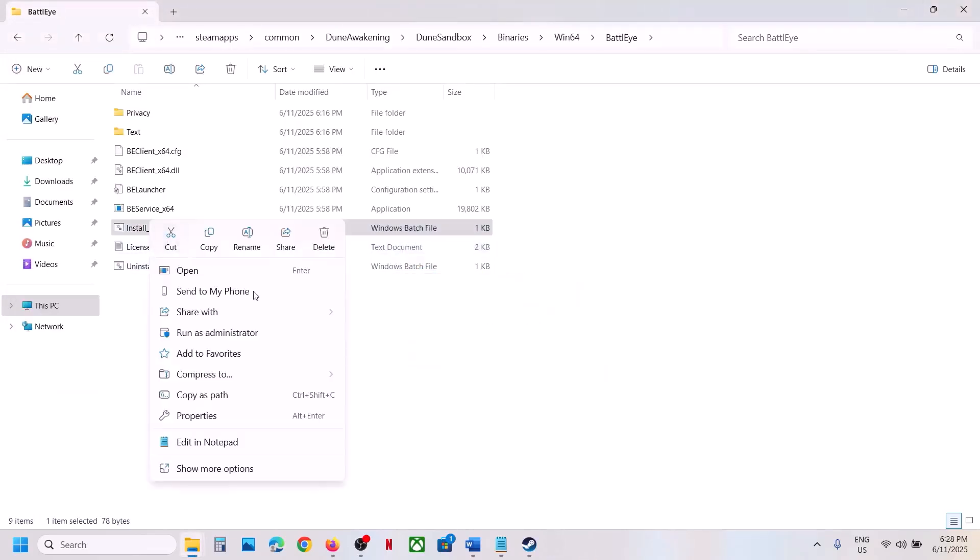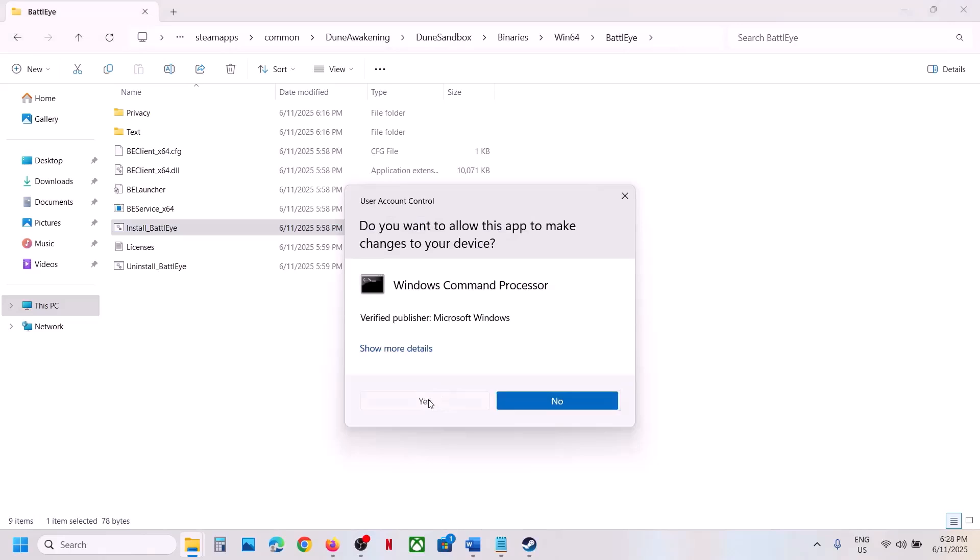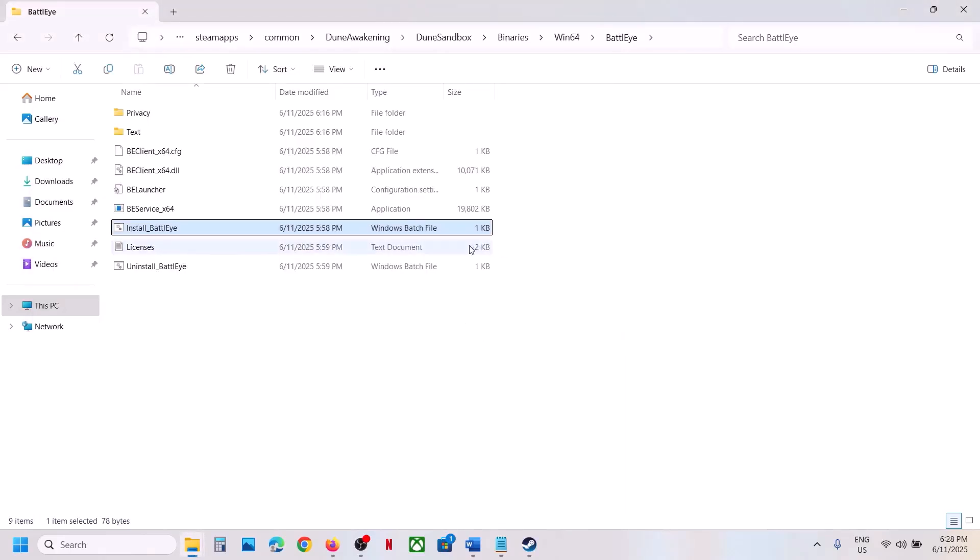Once done, right-click on Install BattleEye and click Run as Administrator. Click Yes. Even if you don't see anything, just follow the step. Once installed, launch the game and check.